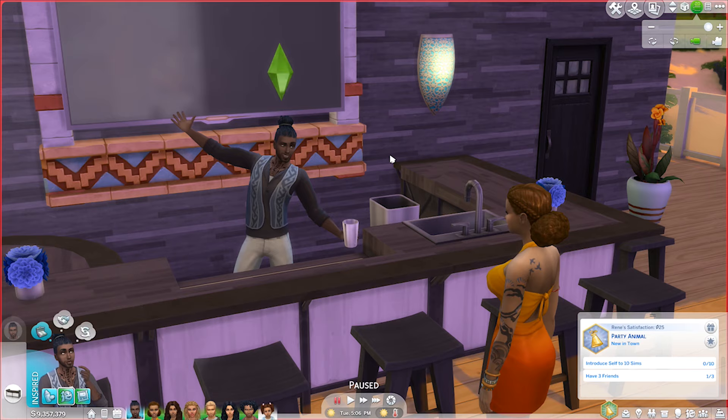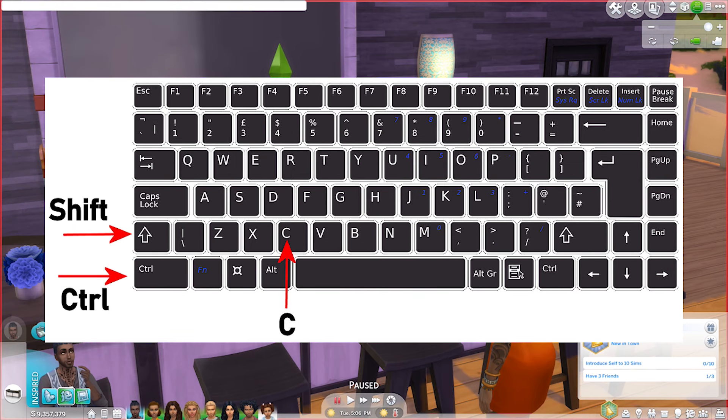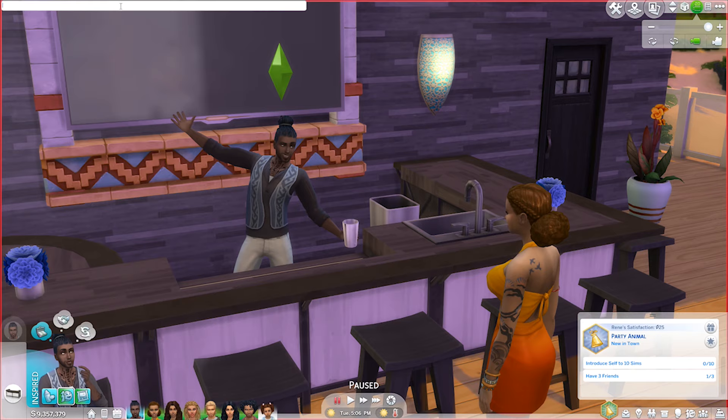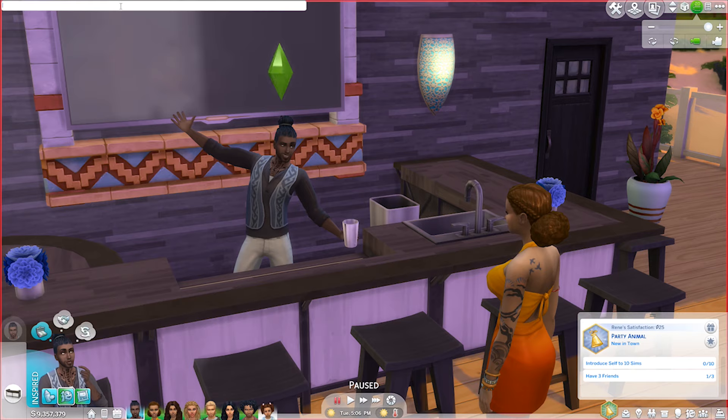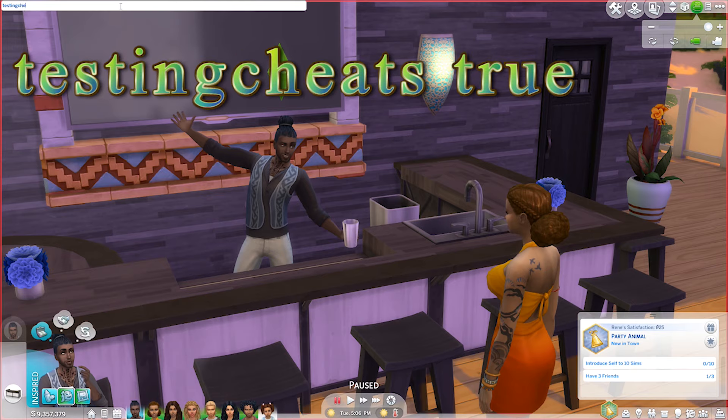Jumping right in, the first thing that we need to do is to open our cheat box by pressing and holding Control-Shift and the letter C on the keyboard. Our cheat box has opened up in the top left-hand corner. And the first thing that we need to do is to turn on our testing cheats.